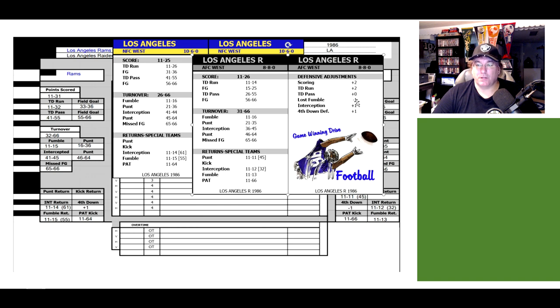Under fumble, we subtract one, so there's less of a chance for the Rams to fumble — 11 to 16 becomes 11 to 15. Our punt now drops from 21 to 36 down to 16 to 36, so there's less chance for a fumble and more chance for a punt, which is good. Our interception is normally 41 to 44 — the Raiders chart says add one, so we go 41 to 45. That changes the punt to 46 to 64. And the missed field goal, 65 to 66, doesn't change.